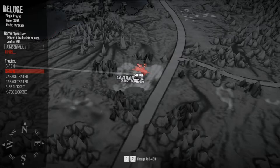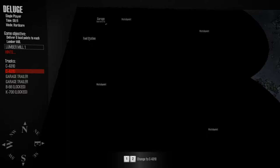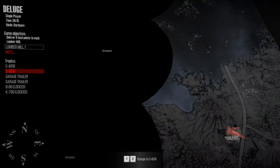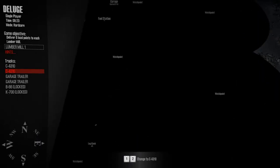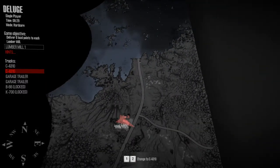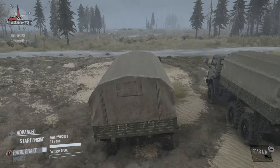So as you can see we start here with our truck, and another truck there as well. We've got a garage trailer which gives us some garage points. You use garage points to unlock the garage — as you can see it requires four points. We've got zero at the minute so we have to get the garage trailers over to the garage. We also have watch points which we have to reach by driving to them, and that unlocks the fog of war. Then we've got this lumber mill here which we need to get logs from. We have to pick up logs and drive them over here — deliver 8 to complete the map. We also have a fuel station, but for right now I'm going to set some waypoints up.